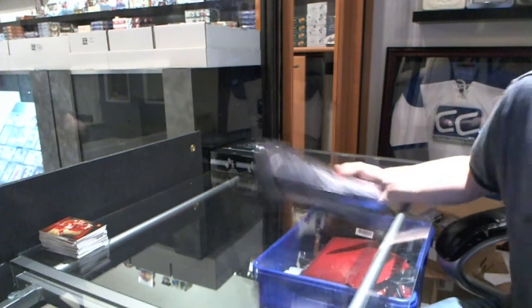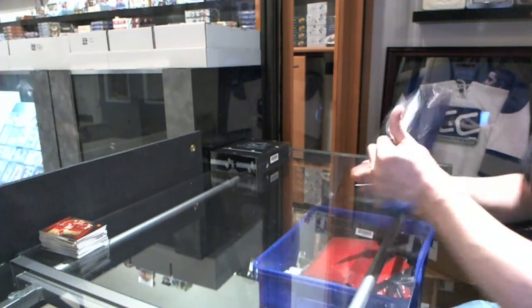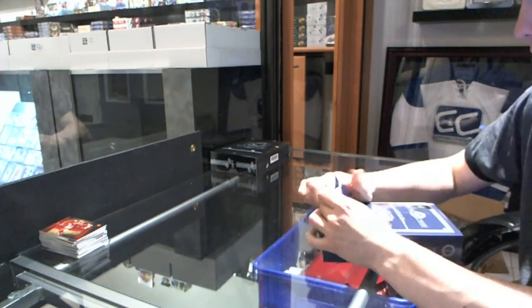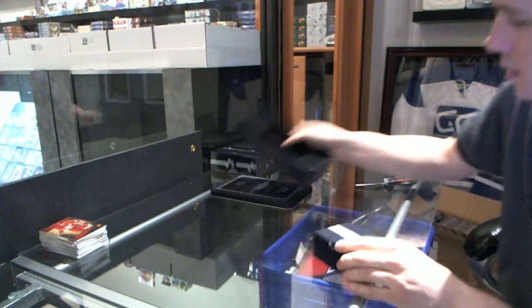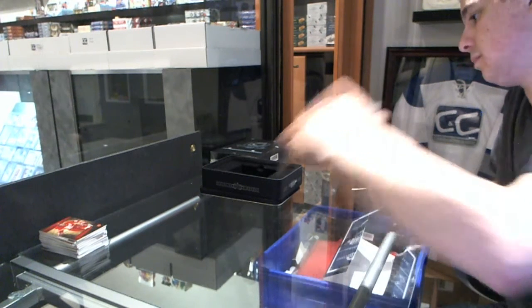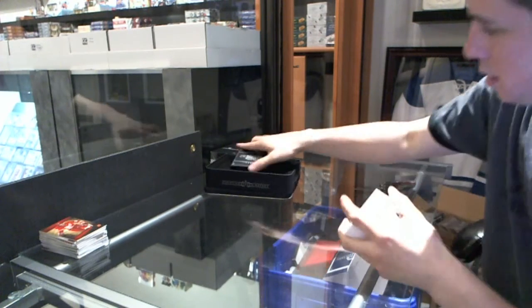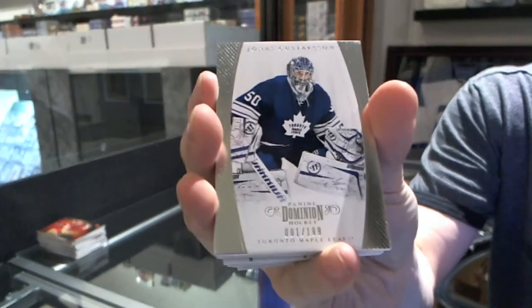Alright, continuing on and finishing off CNC group rate number 1869 with the 11-12 Dominion and Cup. Base card number 1 of 199, Jonas Gustafsson.